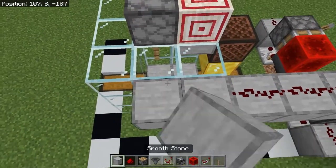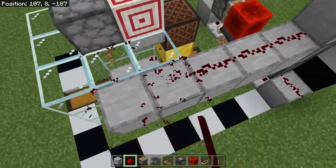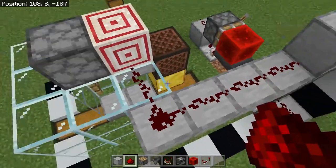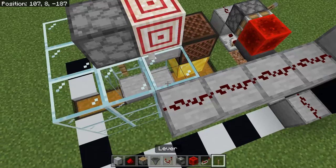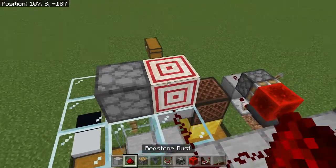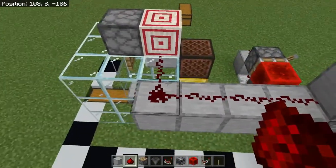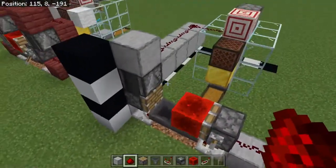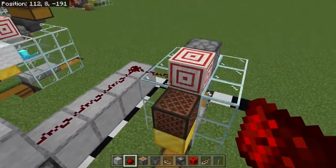You can extend this one more over and run your redstone directly to the dropper if you're more constrained on space. You can throw in a repeater — there are a lot of different things you can do to get power to the dropper. It's not very stringent on how this is wired up. But having the observer definitely helps with the timing.